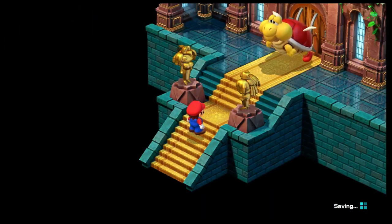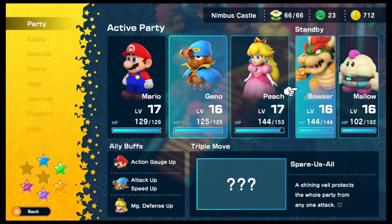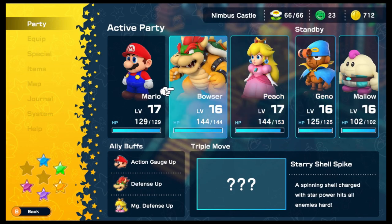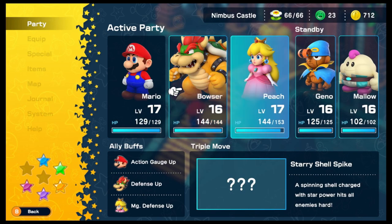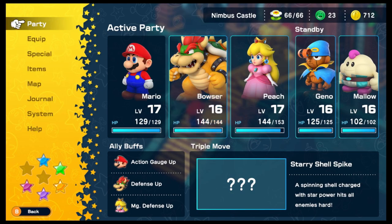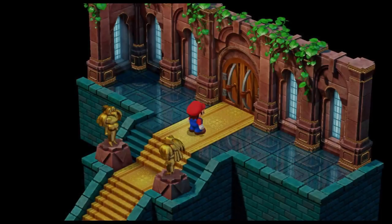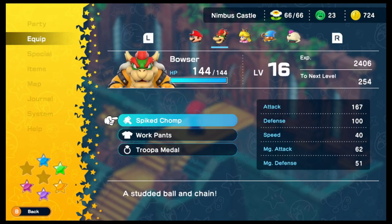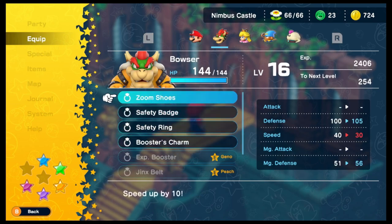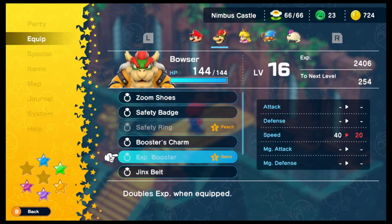I'd like to do a quick party switch. Let's put Gino out and put Bowser in the middle. The reason is there's gonna be a boss fight and the middle character takes more hits — Bowser's high defense makes him good there. Let's give Peach the Safety Ring and Bowser the Jinx Belt.